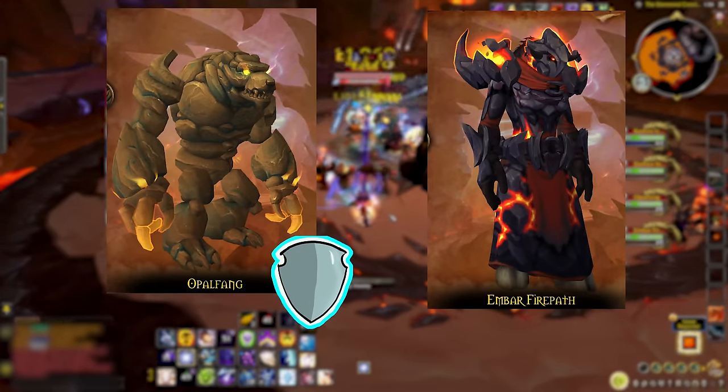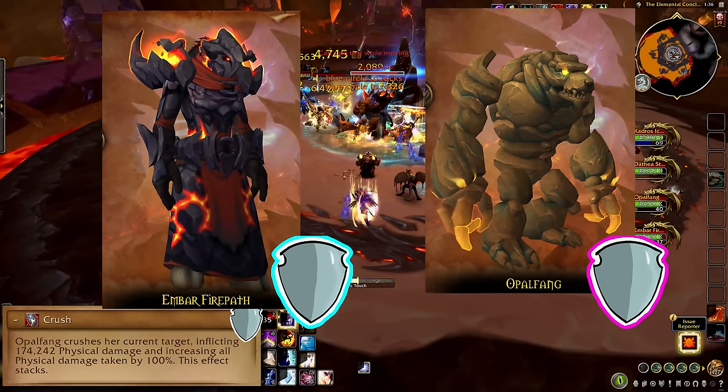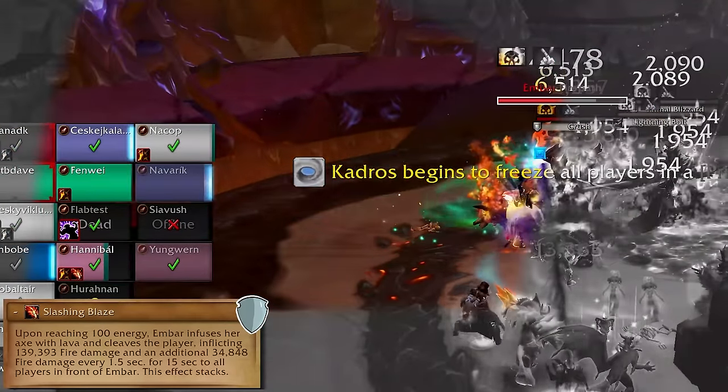Have one tank take Opalfang, the other takes Embar, and tank swap after Opalfang uses Crush. Embar's tank needs to point her away from the group — she does a frontal cone called Slashing Blaze.